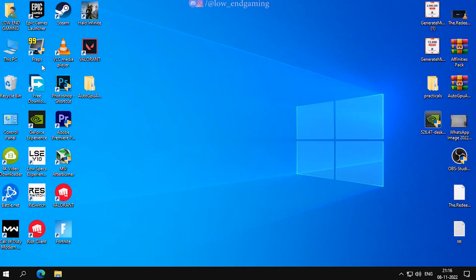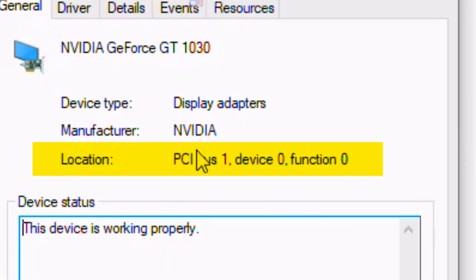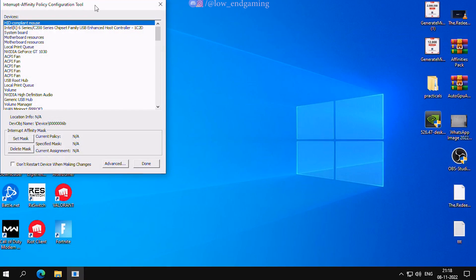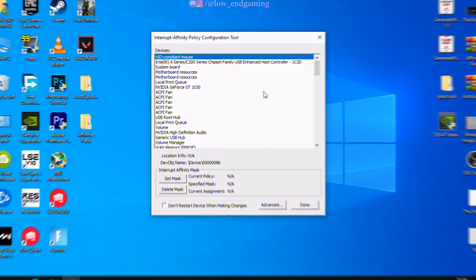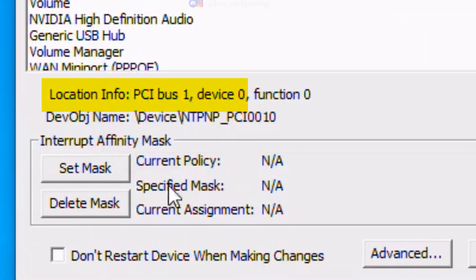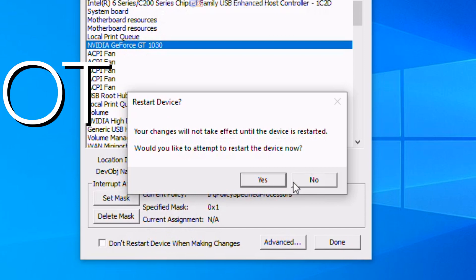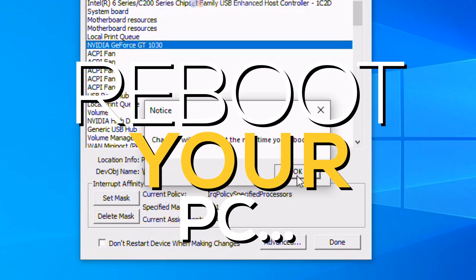Right-click on This PC and click Manage, then open Device Manager. Under Display Adapters, select your GPU and click Properties. Note down the device location — you will need it later. Close Device Manager. Now open the second extracted file called Affinities Pack, open the Interrupt Affinity Policy Tool and run it as administrator. Find your GPU device — use the address from Device Manager to confirm it is the right one. Select the device, click Set Mask, then select the CPU core you chose before. I will use CPU 0. Click OK, ignore any errors, click No, and reboot your system so all changes take effect.